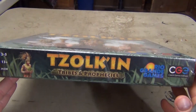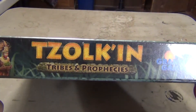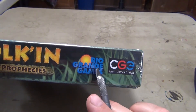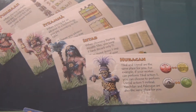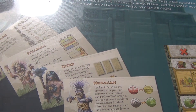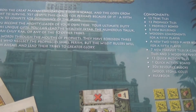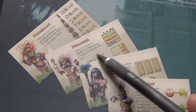I have an expansion here for the game Zulkin. It is a Euro-style worker placement game. This is the Tribes and Prophecies expansion from Czech Games Edition. I believe Rio Grande Games is the U.S. distributor. In this game, it adds some tribes, giving each player a specific identity. In the base game they're all playing the same blank canvas, but this gives you more of a set way to start playing from the beginning, with special abilities and other things.